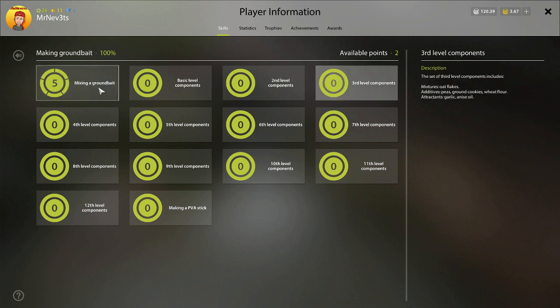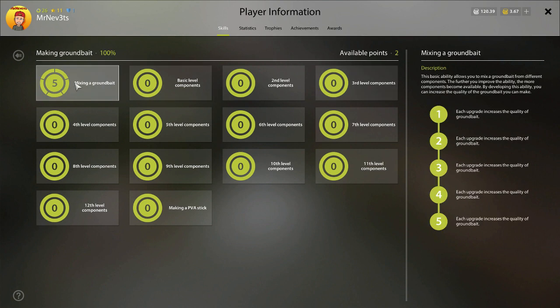The first thing you do is start making ground bait. The first base ingredient you unlock is feed, which you can buy at the farmer shop at the Winding Rivulet. I spent all my points in the mixing ground bait skill, so the quality of my ground bait is higher, but that's up to you. You will most likely get eight, nine, or ten quality for every ground bait you make.